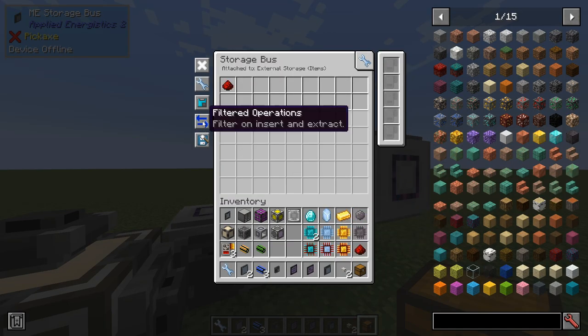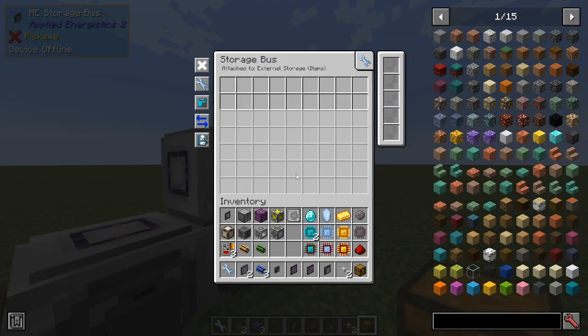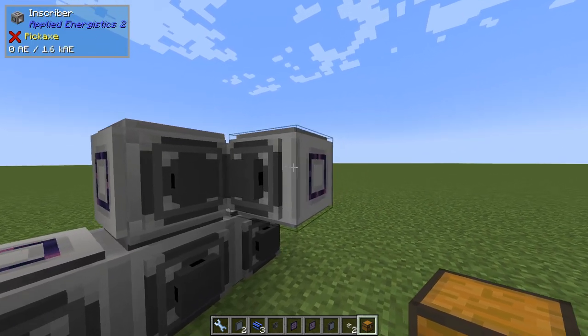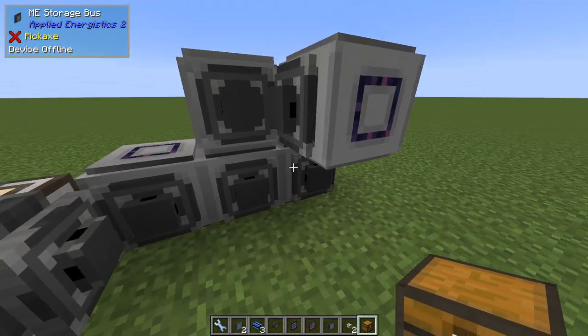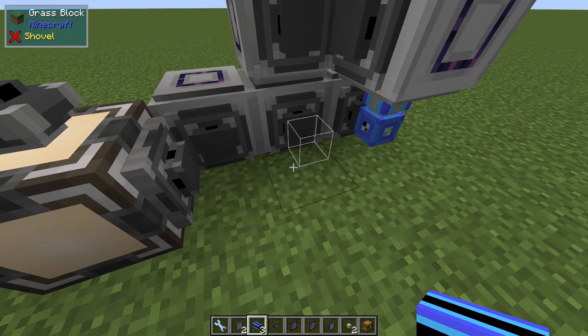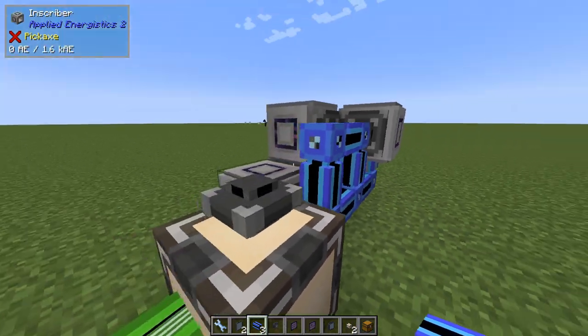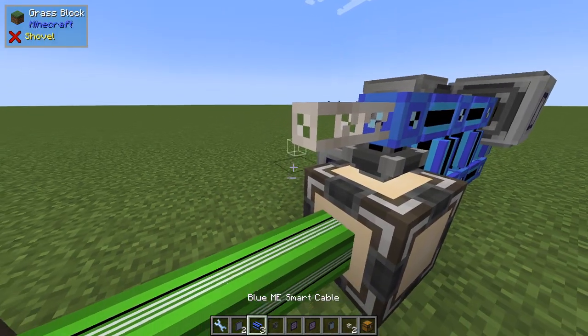Up here, redstone - insertion only. Over here it doesn't really matter. Silicon will be sent here but will not extract anything from here, so for this one it makes no difference.